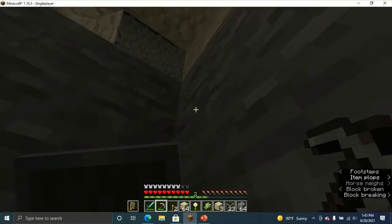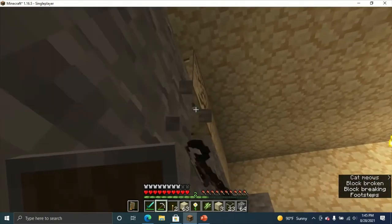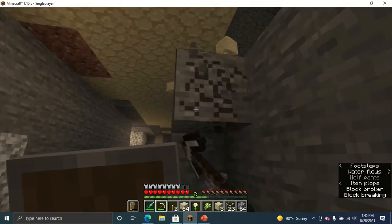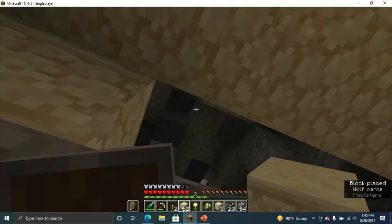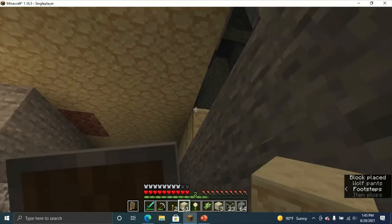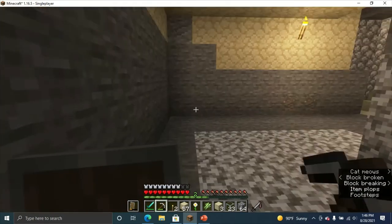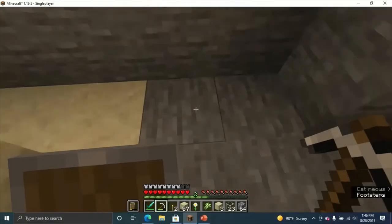Yay, we got it! We connected it with the other side — we made it to the other side. We're going to do some small changes with the sandstone walls, but not all of them because it's going to take a long time. I'm going to put some sandstone walls and also use sandstone for the floors too.